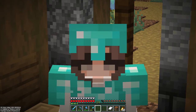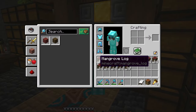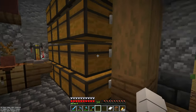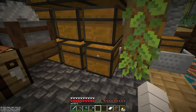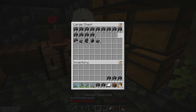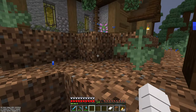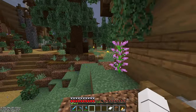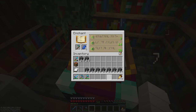After AFK-ing for almost 20 minutes, this is how much I got — amazing! We're gonna now start building the barn, finally. I'm just gonna take some blocks, some deep slate — that's what I have the most of. I have 34 levels which means I can now enchant a hoe — maybe Silk Touch, because I'm in need of a lot of leaves. Please be Silk Touch!